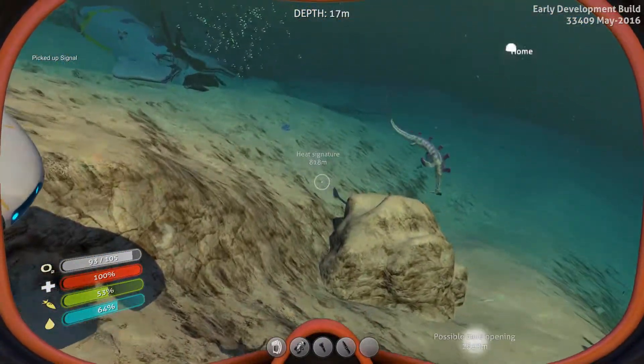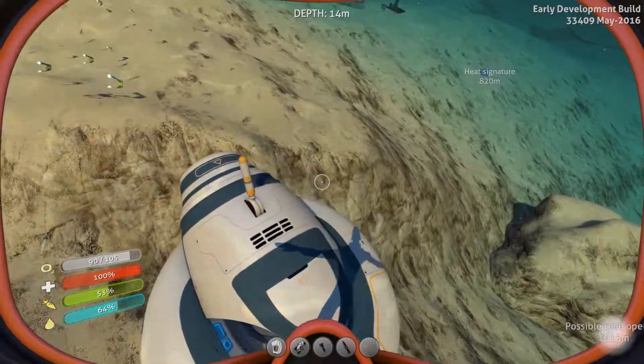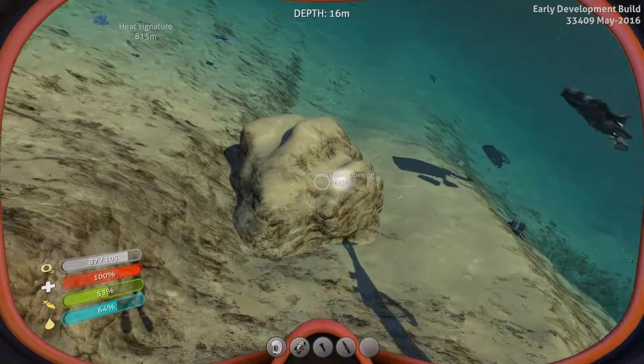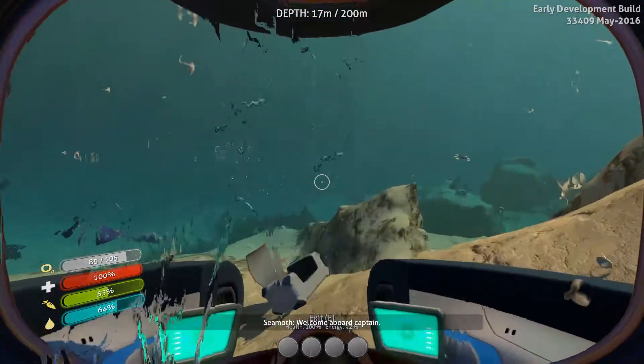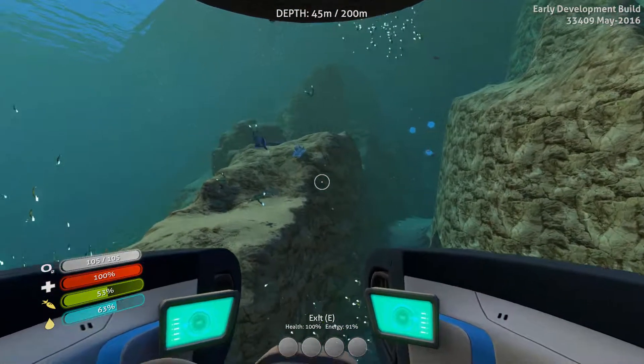We don't really want radiation leaked into our ocean. So what we can do is go over to the Aurora and try to fix up the giant radiation spill that's coming from one of the generators — which I think we ought to do in this episode. That would be a fairly nice expedition.